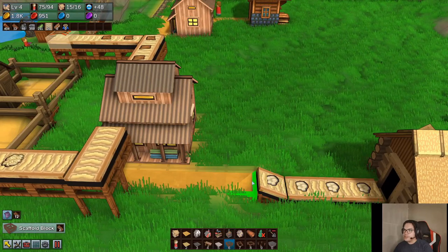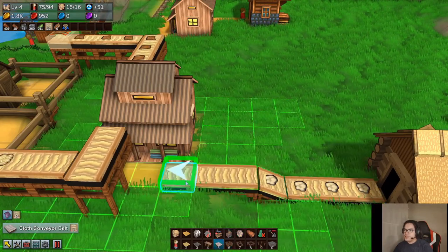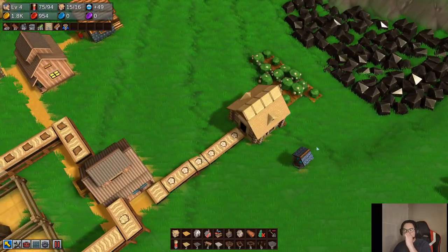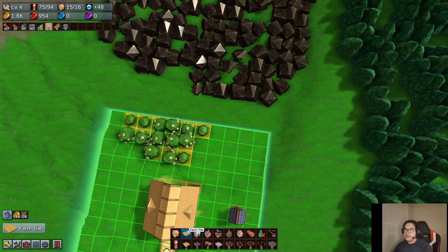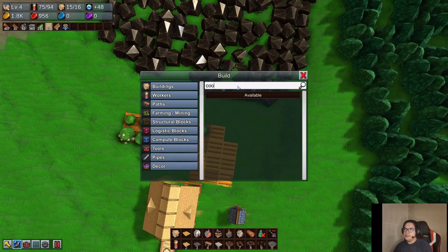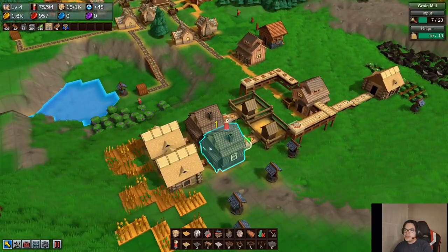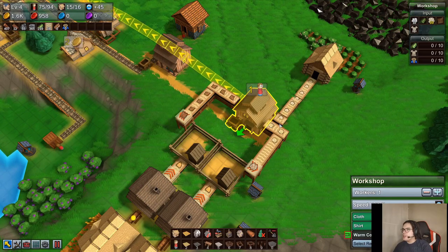Alright, one less person. We're probably going to add a bit more cotton here — you don't have to, but might as well just in case we run out. This should be good. So what are we missing? Oh, that's too high — I thought that was just three blocks. Did I count wrong? Okay, well I definitely counted wrong — that's a waste of leather.